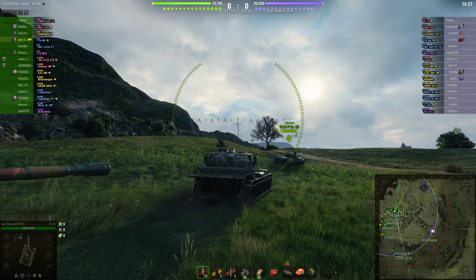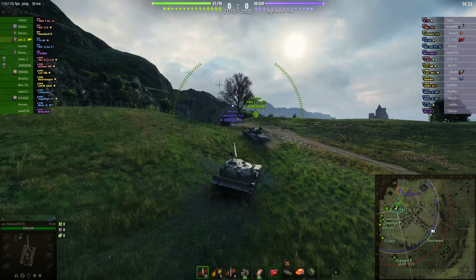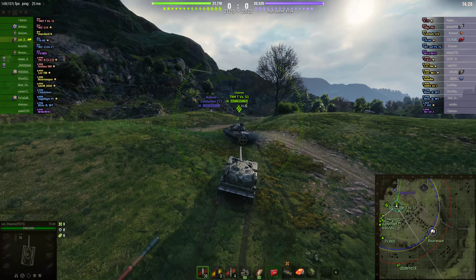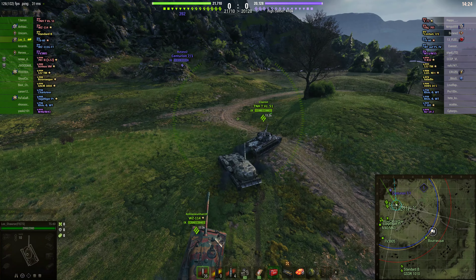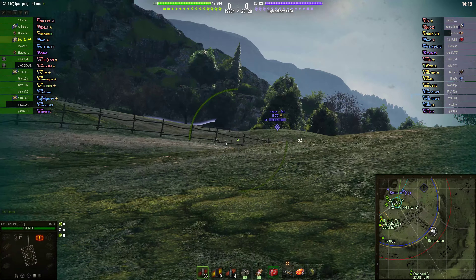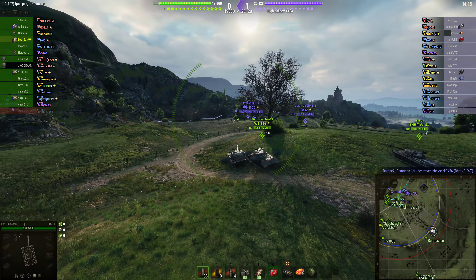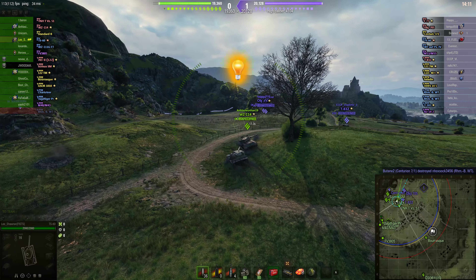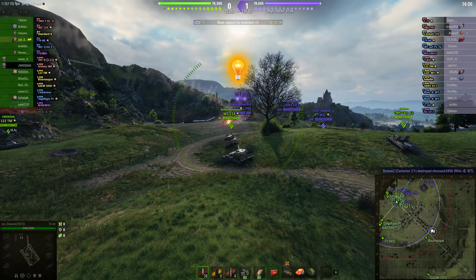It's classified as an Assault TD with a fairly rearward mounted turret. Its key value is the DPM which is 2910 without any modifications. With the crew skills and gun rammer you can improve that, and Lee has got both food and a gun rammer mounted, so we can expect well over 3000 DPM. This is good for tier 9.